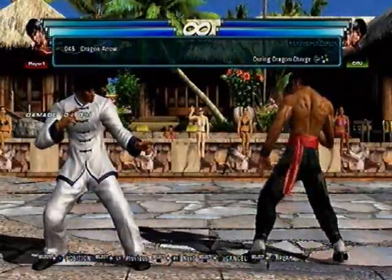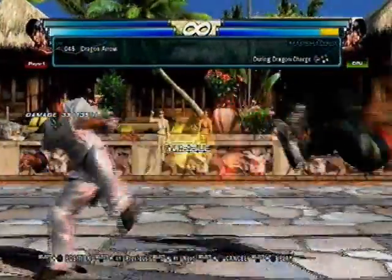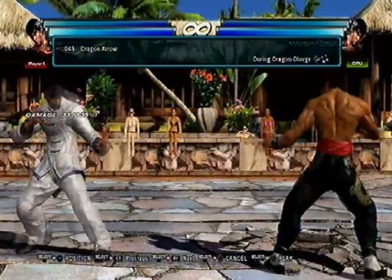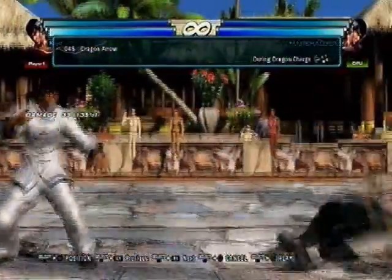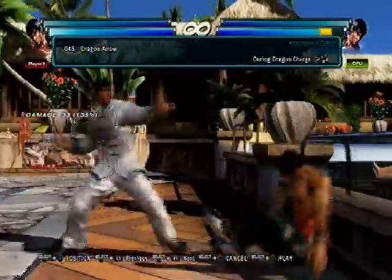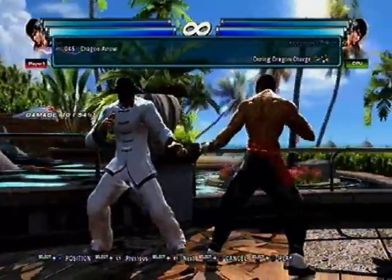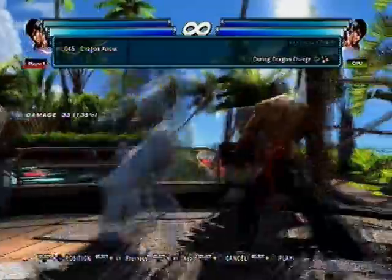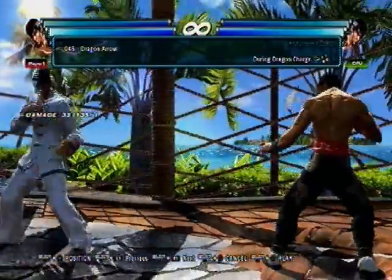Dragon Air — this is basically back 3+4 in DSS. This move is super bad on block, like negative 18 I think. But it's one of those backstep feint moves — he goes all the way back and then it crushes a lot of moves, pretty much everything that doesn't go into his body. No real reason to use it — maybe at the start of a round. It does 33 damage, decent, and it does wall splat. But it's super bad on block so be careful. I personally don't use this move.